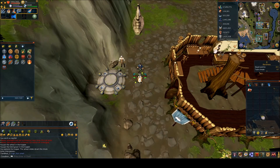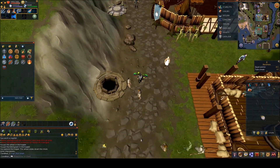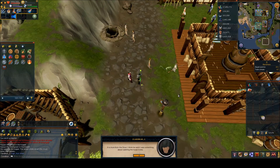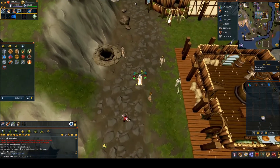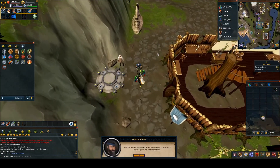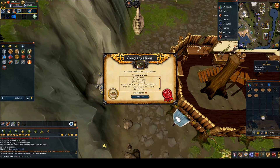You will be given a letter. Go back south to Foppish Pierre and deliver the letter to him. Then go back north and speak to Nails once again, spam through his chat, and that's quest complete!